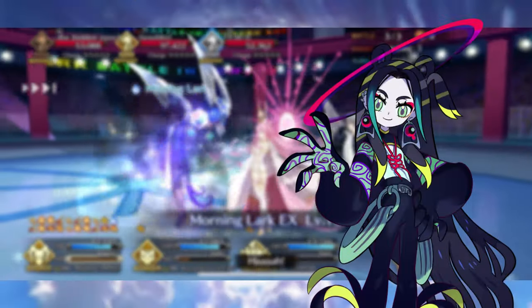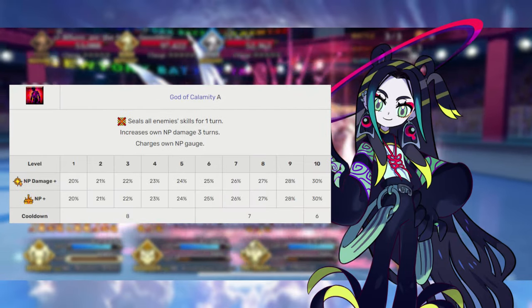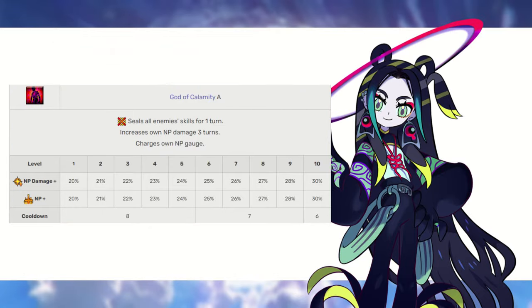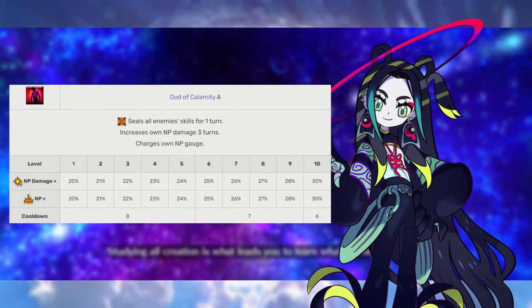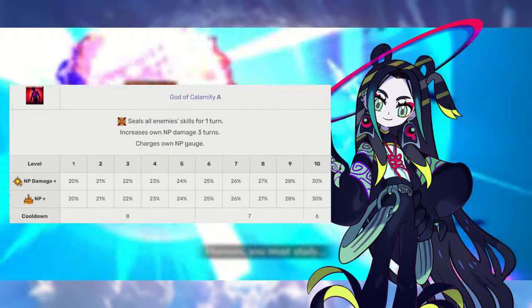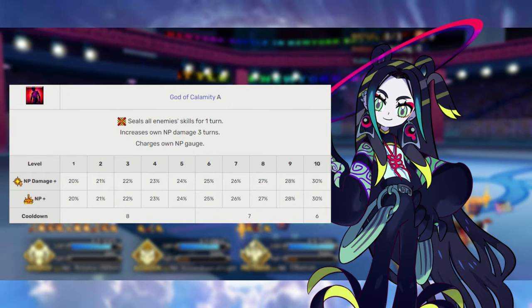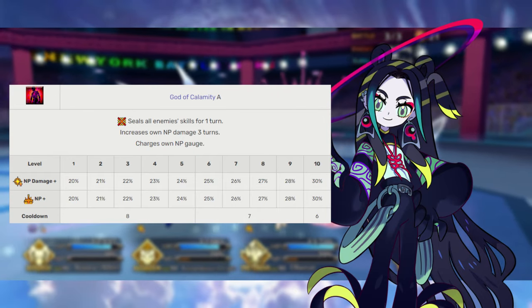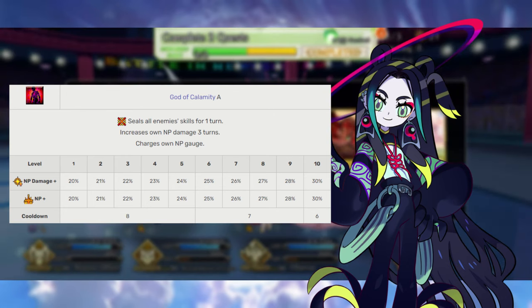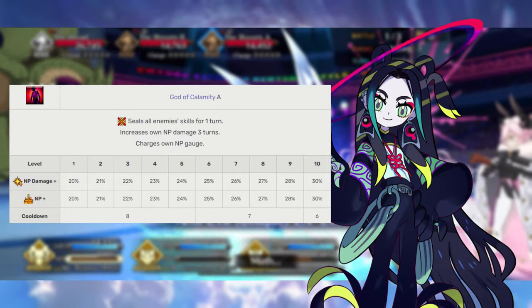Tai Sui's final skill is Ominous God, Rank A. This skill seals every single enemy, meaning they can't use any of their skills. More importantly, it increases Tai Sui's Noble Phantasm strength by 20–30% for 3 turns, and grants an immediate 20–30% NP steroid. This is incredibly powerful, especially on a servant who can use their AoE Noble Phantasm repeatedly. Level this skill in tandem with the first skill.